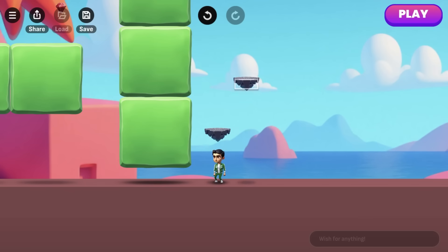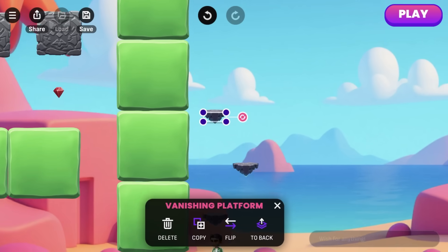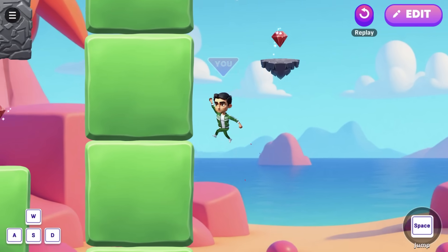So here's the idea. By arranging them in this back and forth pattern, the player will have to time their jumps perfectly to avoid falling back down, having to start over, and throwing their computer into the sun. We can add some rubies too to keep them going. I hate this. It's perfect.